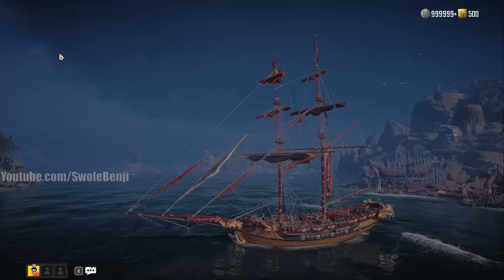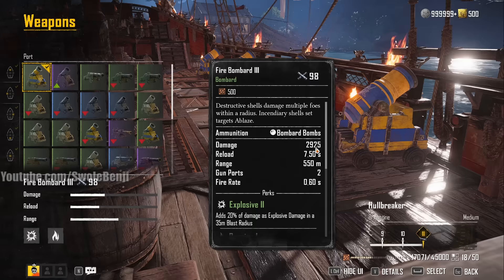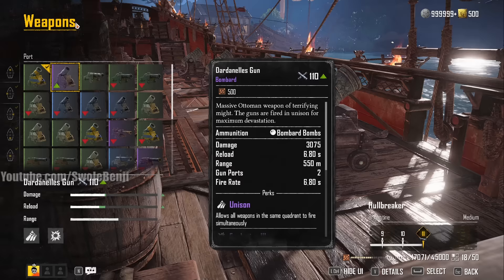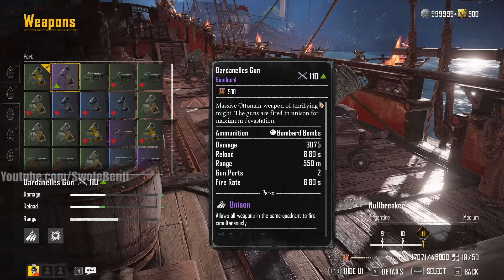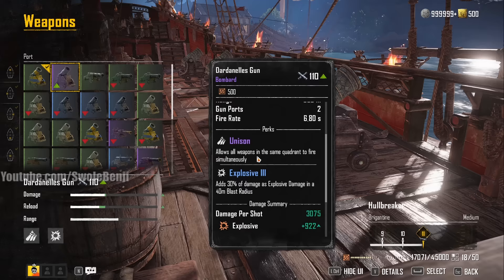We'll compare it to the easier-to-get bombard cannon which most people will get just by leveling up their ranking — the fire bombards, or fire bombard threes. These are 98 gear score, 2925 damage, dealing explosive and burning damage. They're pretty good, my go-to for killing everything in the game. Then here is the Dardanelles Gun: 110 gear score, more damage, and the Unison perk — all cannons fire at the same time — which in my opinion makes this possibly the best overall weapon in the game bar none.